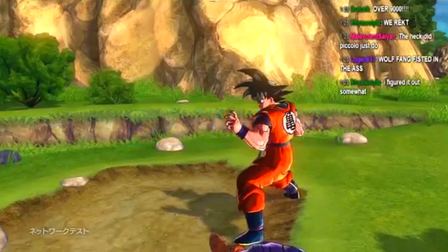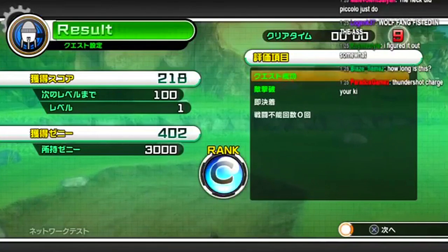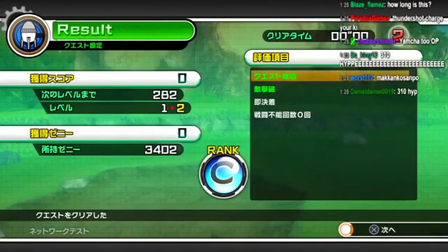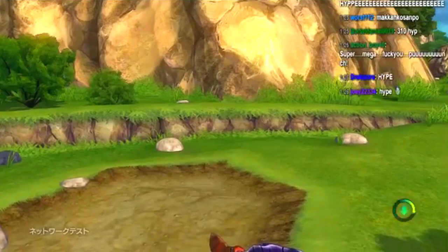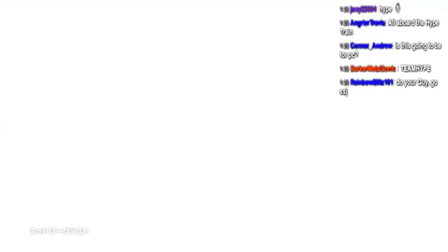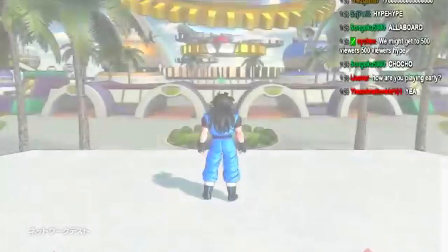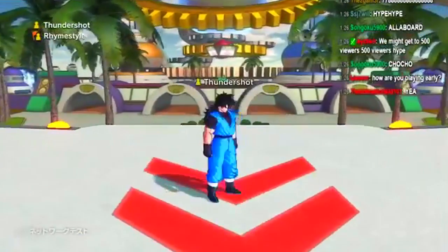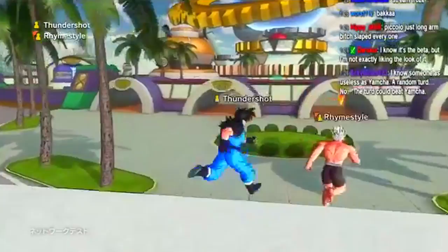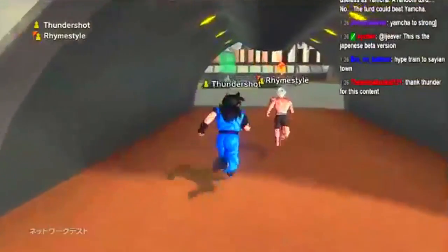Along with Jaco, a bunch of other characters' moves were found — none of it is confirmed, but they were in the game code. Characters like Hercule, Kid Goku with the power pole, a Super Saiyan God Goku move, Super Saiyan 4 Gogeta — GT content that's been news for a while. Beerus's attacks were also in there, with things like 'God of Destruction Rage' and 'God of Destruction Wrath,' meaning Battle of Gods content was also discovered. How Battle of Gods and GT coexist in the game, we don't know. Whis was in Battle of Z — would he appear here?